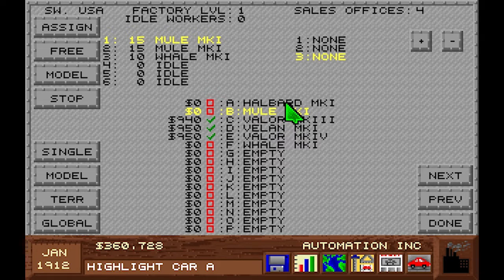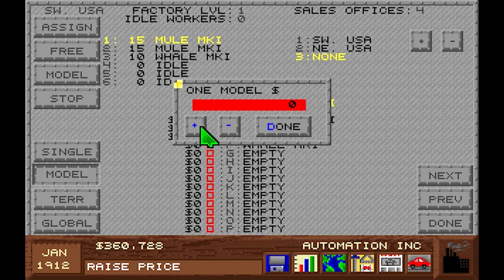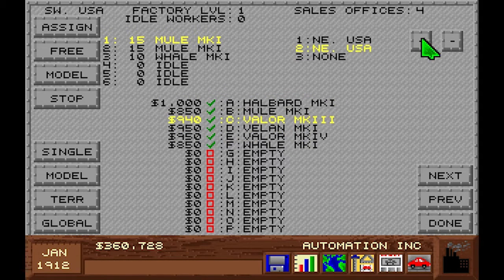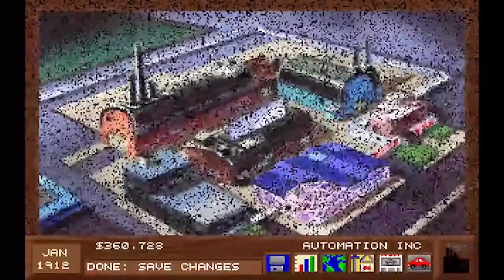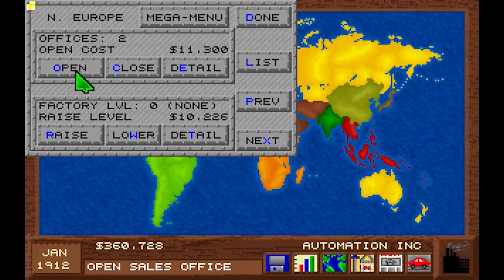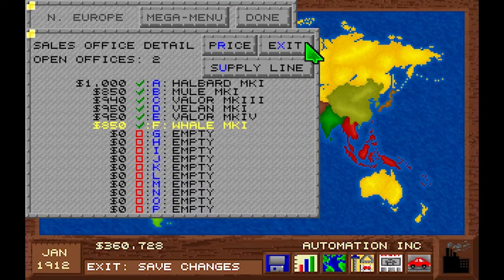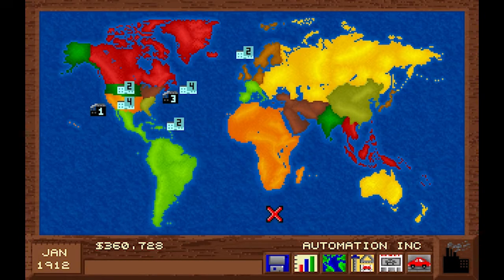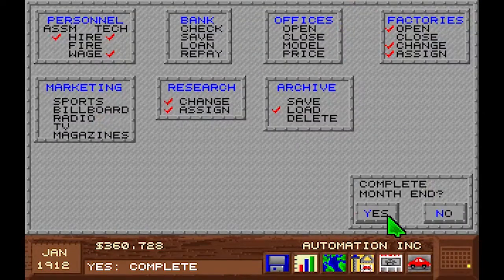If I see this correctly we still need to assign a price to our Halberd — our new sports car. Let's go ahead and do this. How about 1000? Alright, I think this is all set up, and the only way I can really check is to take a look if they are actually selling in Northern Europe. Yes, they are all selling. I think that's it for now. Let's advance a month and see how it goes. They shall learn to love my cars.